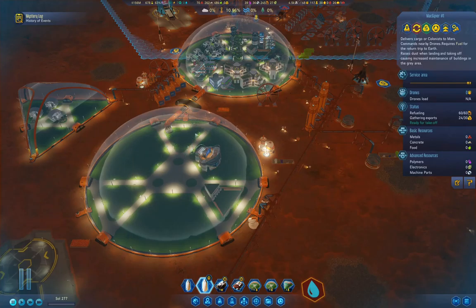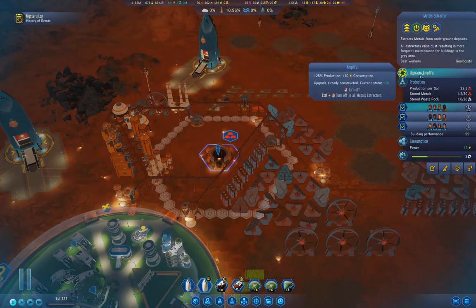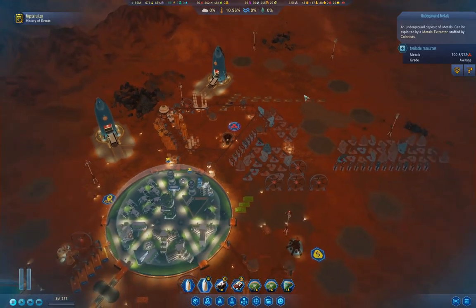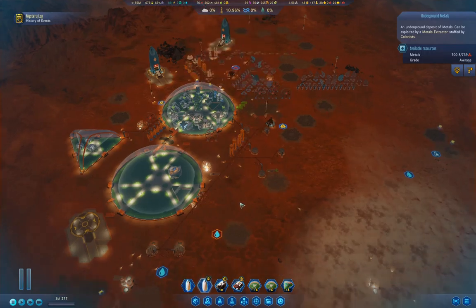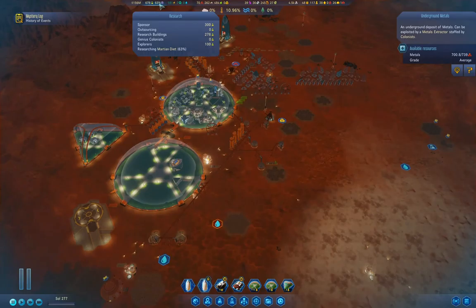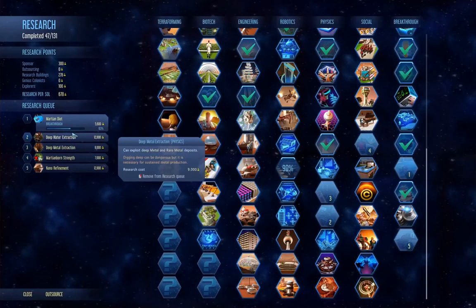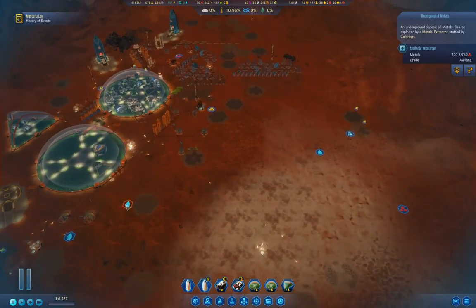While that's going on, I'm going to start rejiggering my population. In particular, I'm going to move the nurseries over into this dome and set up a playground. We've got metal mining up from last time because our metal collection is getting low. We're also working on a Martian Diet research, which will cut food demand for colonists, and then deep water and deep metal extraction coming up.